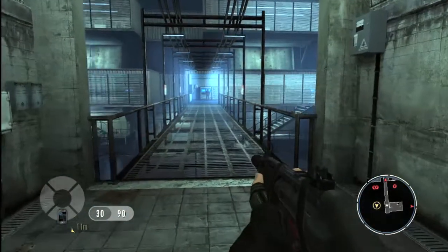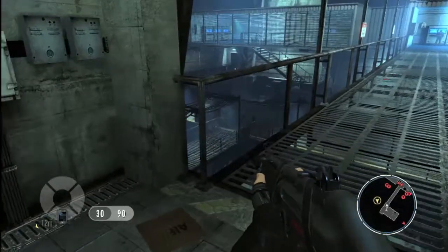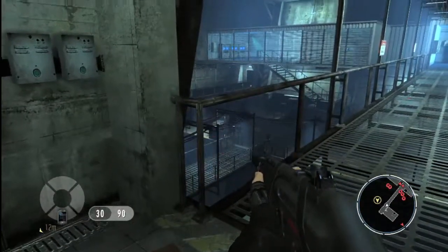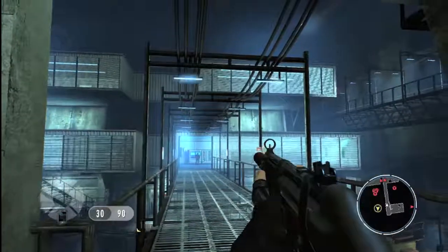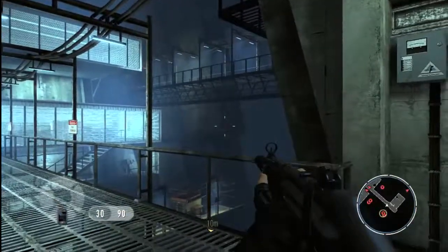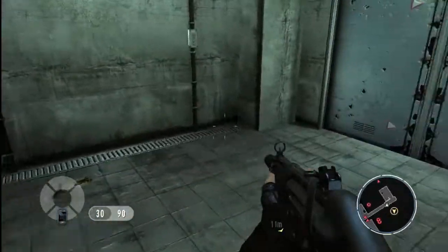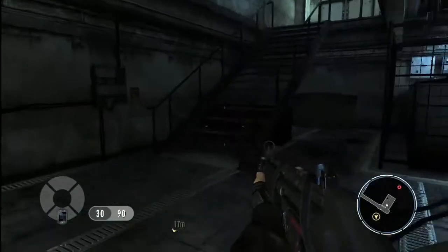Now this space isn't great for Bond — it's brightly lit, with guards to our left, ahead of us, and to the right. Chances are if we go across this walkway, we'll get spotted and end up in a big firefight. But if we look to our right, we can see another walkway that may provide a better option for getting to our objective. So we're going to backtrack and see if we can find a way to the other walkway.